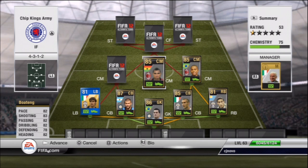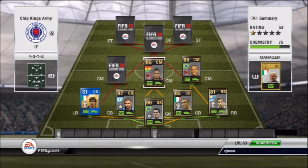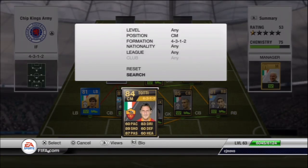The centre mid is Boateng — you all know him, he's an all-around beast. Used to be like 140k but he's dropped down to 77k now. I got him for 77k so that was quite lucky. He's my general in the midfield.